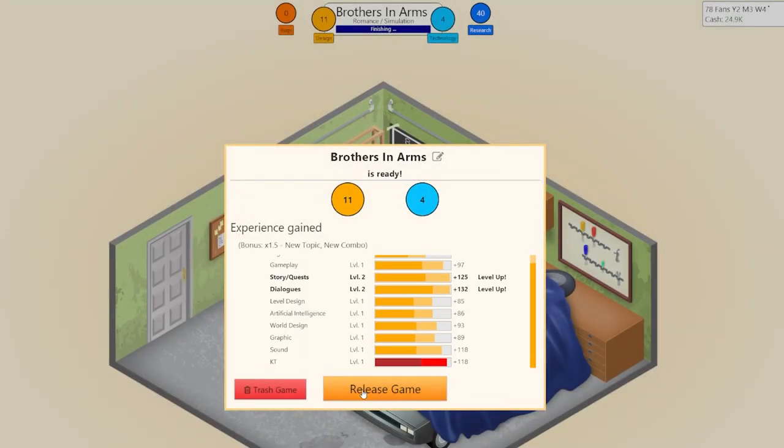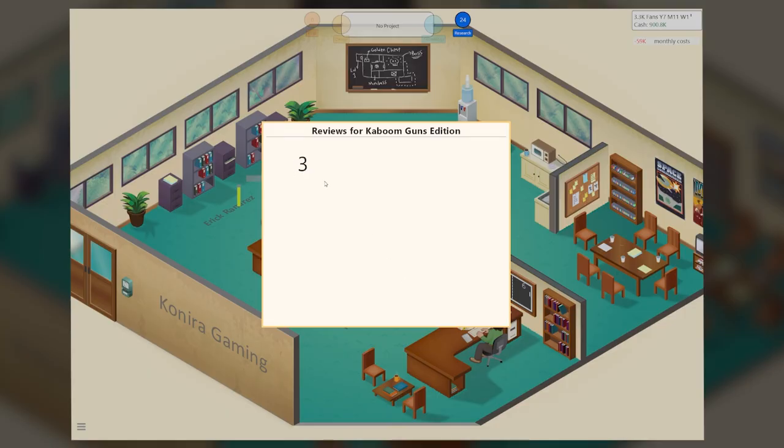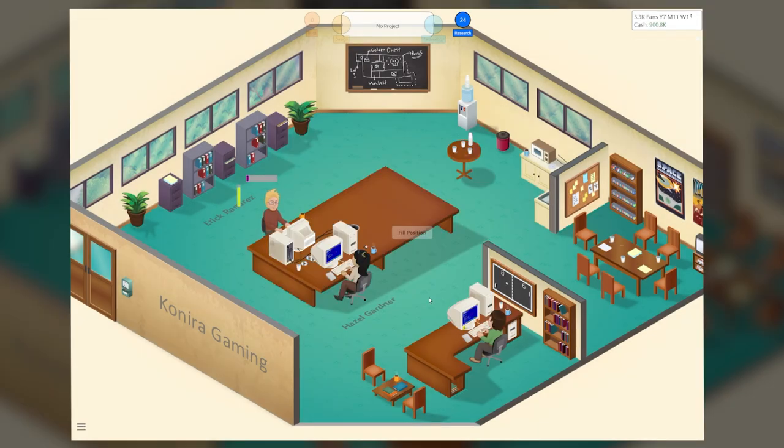Bugs occur naturally throughout development. Once the game is finished, you're given an opportunity to wait before finalizing it. During this time, you'll work out bugs but also accrue additional points in creative and technology. Once the game is finished, it will be rated by four different publications, and based on how well the game rates, you'll gain sales as well as fans. It's fairly basic stuff.